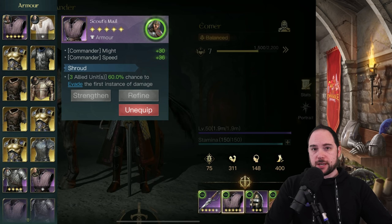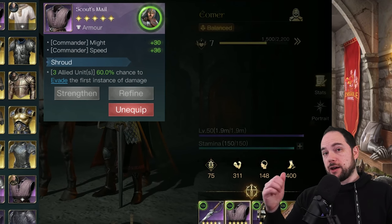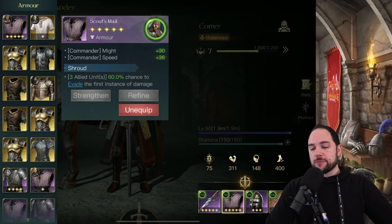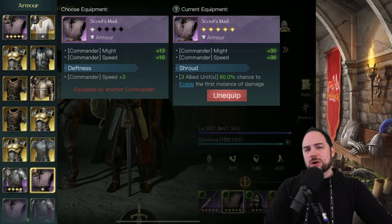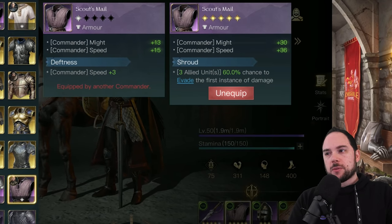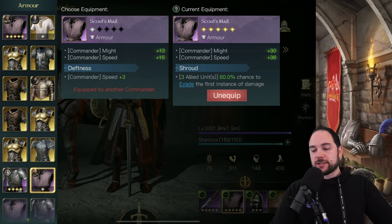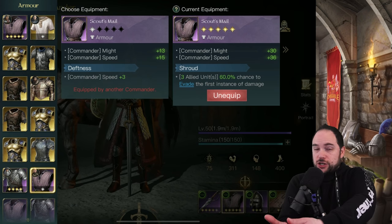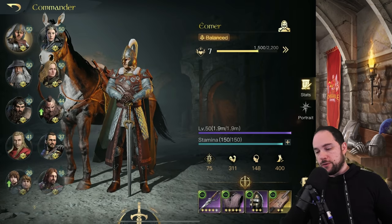The next epic item is Scout's Mail — it gives you speed, and speed is the name of the game. Commander speed specifically, not army speed. Commander speed makes it so that things like Rohirrim and Swing get modified by that extra speed and you do more damage. I'm using a Shroud modifier, but there's a Deftness modifier which boosts speed even more. I'm a bit on the fence, though I already have more commander speed than pretty much anyone I've encountered all season.